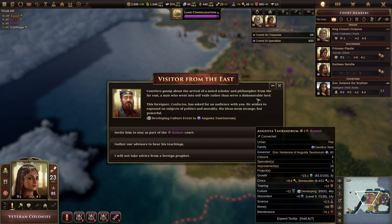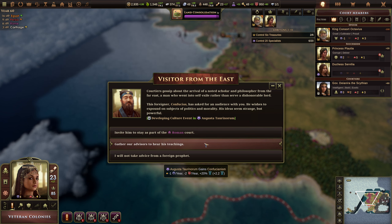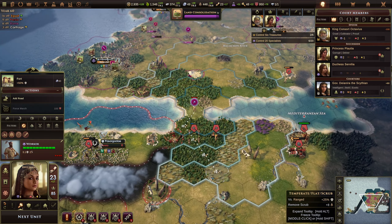What's this? There's gossip about the arrival of a noted scholar and philosopher from the far east — a man who went into self-exile rather than serve a dishonorable lord. This foreigner, Confucius, has asked for an audience to expound on subjects of politics and morality. Let's go see him. I'm cool with that.